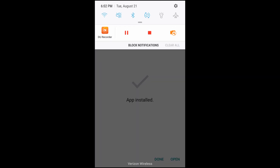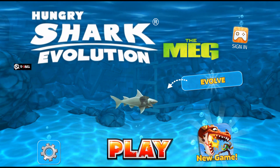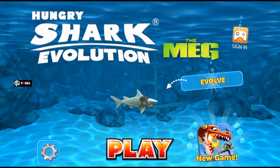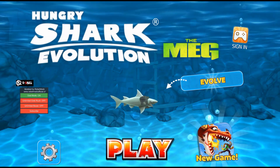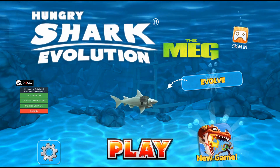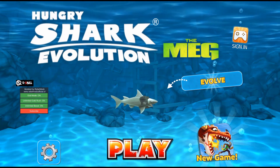Anyways, let's get started with the Hungry Shark Evolution mod menu. Once you're into the mod, you're gonna see this little rebel mod menu right here. If you click that, it's gonna say you can turn on God mode, you can have unlimited gold rush, unlimited boost, and you can even subscribe to their channel if you want.